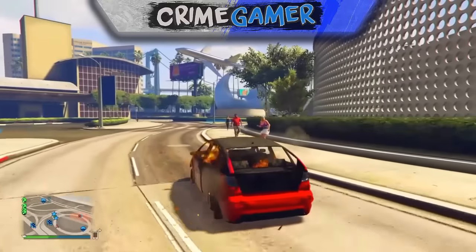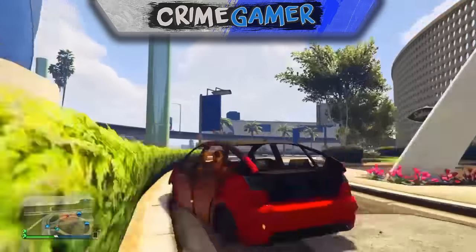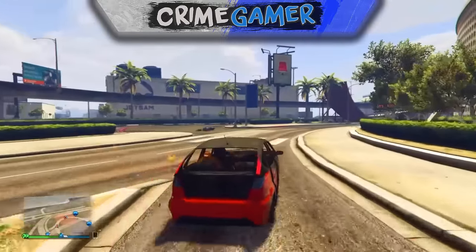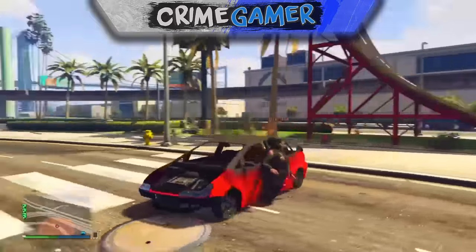All you need to do is have a friend throw a sticky bomb on the car and blow it up as soon as you're in the passenger side door. As soon as you start getting in the car it should explode.